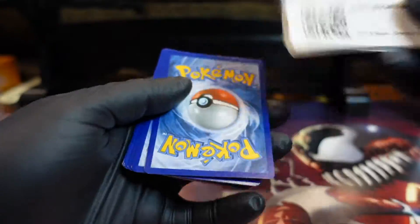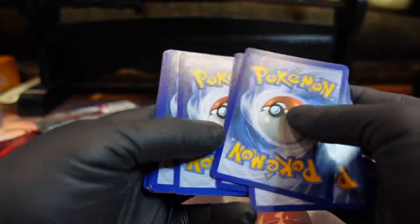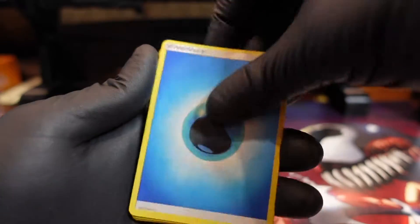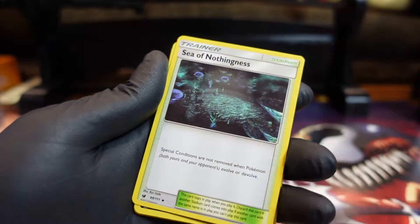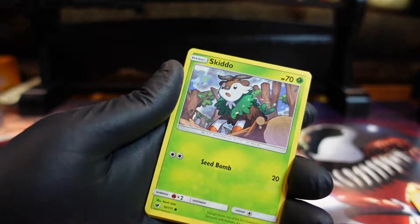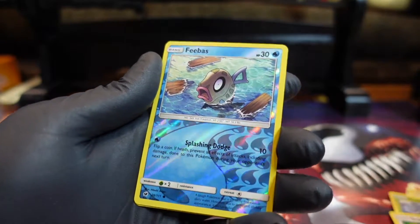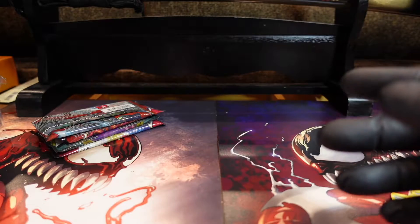Who's the big hitter in this set? There's the Urshifu V-MAX, the alternate art Urshifu V-MAX — both Rapid Strike and Single Strike — and there's a shiny Houndoom gold card I'd love to pull. Oh, that's a nice Pikachu! Sometimes the commons look good. See, you get a shiny gold card of that right there. All right, so this is going to be the red box.